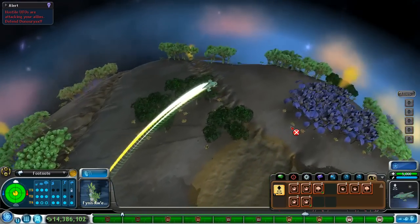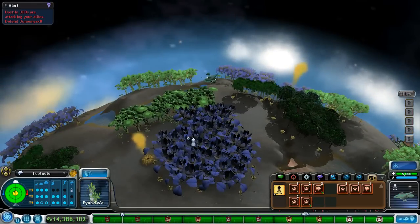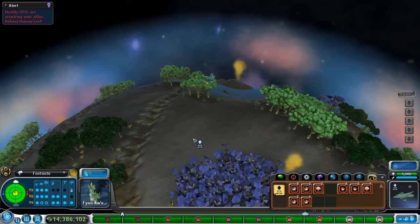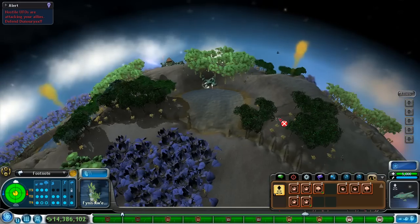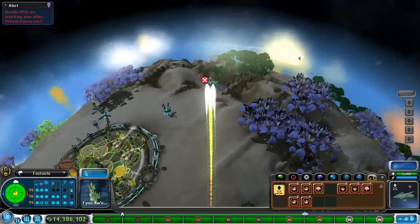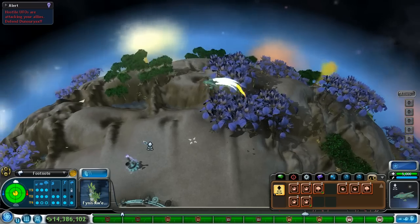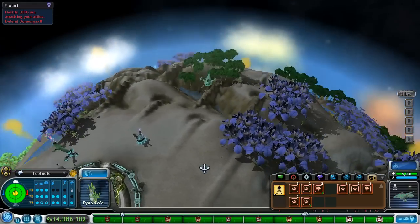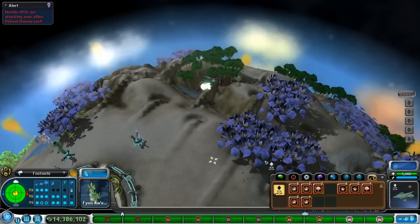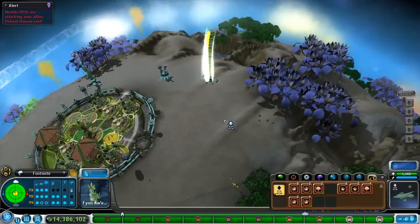Hello everyone and welcome back to Spore where we are flying through the far reaches of space as the itty bitty teeny Finnaw. We're doing quite well because I thought when our ship got blown up we'd end up back across the galaxy at our home planet, but thankfully we ended up on Footnote, our military outpost. We took out one Grok's planet but it's not sustainable to lose our ship and allies every time, so we need to re-adjust — focus on trade and exploration and pay off more aggressive empires to fight the Groks for us.